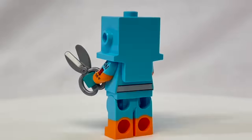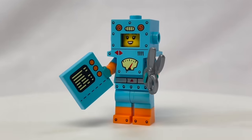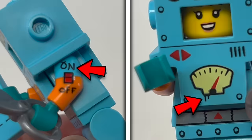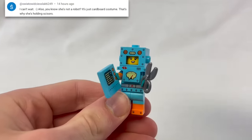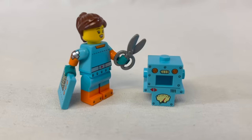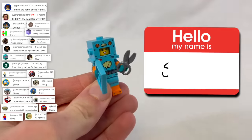You all thought we forgot about this figure, but there's no way I could pass up on a gem like this. She's got a lot of really fun printing that looks like someone just scribbled permanent marker all over their LEGO, because obviously she's not a real robot. She's a human dressed up in a cardboard robot costume that the comments named Sherry.